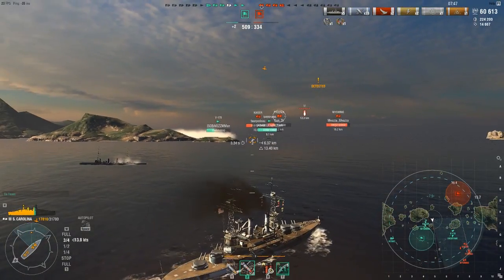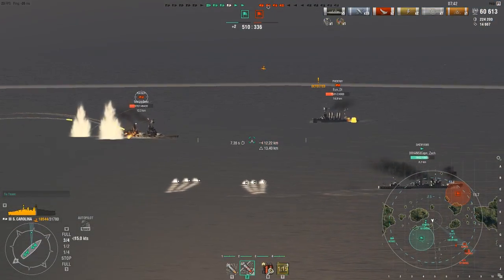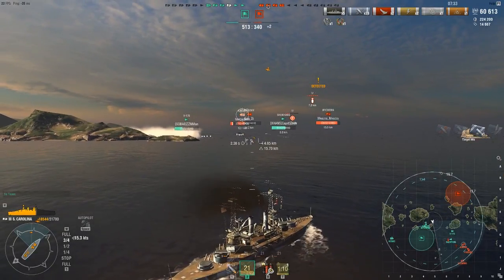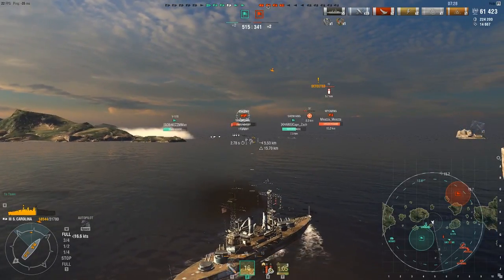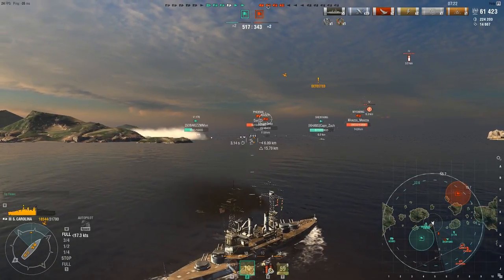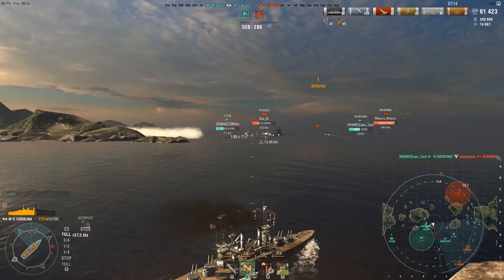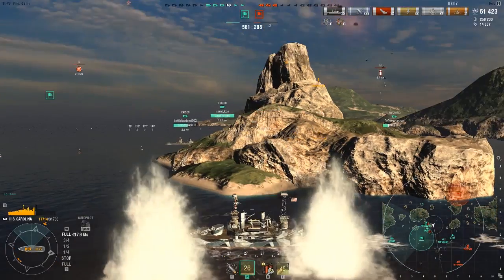What I don't like about my team is that they've all grouped up with me - we're not creating crossfires and that's going to make this group harder to deal with. This is by no means over, but I think this Kaiser is about to get owned by the Shenyang. I'm trying to get a chip on him but only get an overpen, and at this point I think he's actually flooding out. So we've got a Wyoming and a Phoenix left plus a carrier, and the Phoenix is the easiest thing to hit.